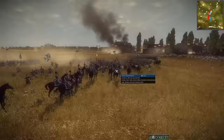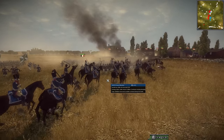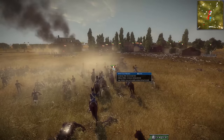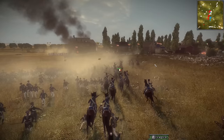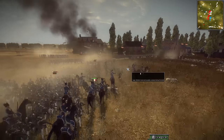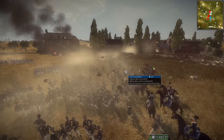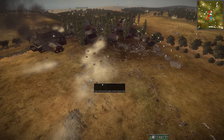Here we go again — we've got the Immortals charging into the flank, into the edge of this line, and they are chain routing! Look at the Russians — they are losing the stomach to fight because they are just getting zero progress against the French. And this Immortal unit is truly becoming immortal — they just charge straight into the Russian line and have broken the entire line here.